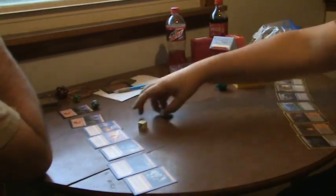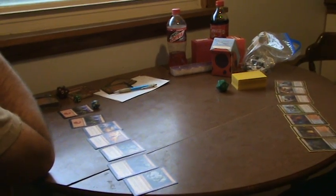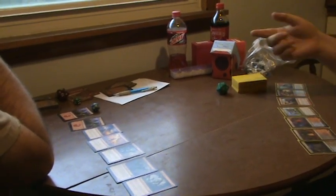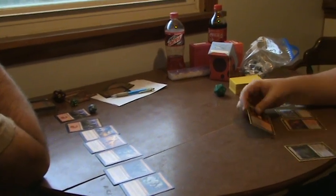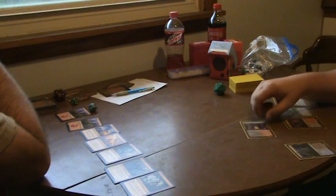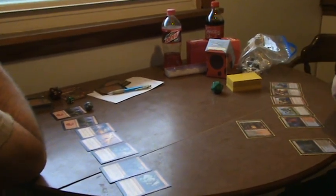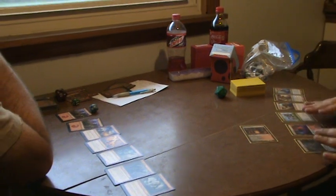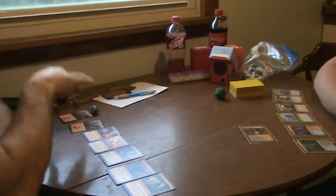You got less than seven, so I get to pick. The person who goes first does not draw, and then it's you draw every turn. So I'm going to choose to go first. I'm going to play my land. All of my lands come into play tapped because it says it on the card, but typically lands do not. So I played my land, there's nothing I can do with it. I'll pass the turn and you get to draw.